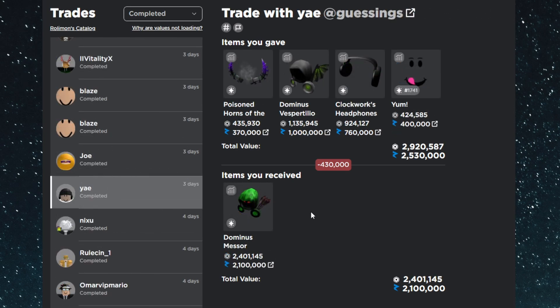And because Dominus Rex wasn't enough, I also got the Dominus Messer. I gave the Poison Horns, the Dominus Vespertilio, the Clockwork Headphones, and the Yum — a 570k overpay at the time. Just like Rex, Messer also rose 200k and has become a massive win in just three days. Both Rex and Messer are dream items of mine, and having both at the same time is amazing. I plan to keep both and see what happens with them.